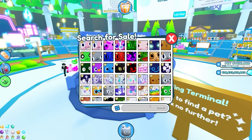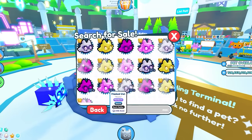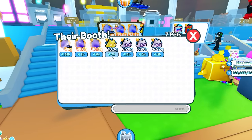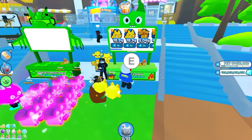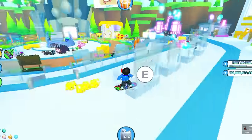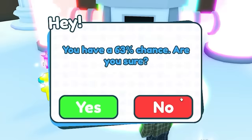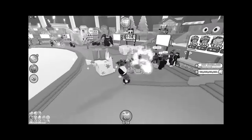Now we just need a rainbow one. Nobody's selling a rainbow masked owl? I need to find another gold one — there it is. Six billion. Nobody, there's no consistency in the market for these secret pets, but I'll take it anyways. This person's selling two of them — let's buy both golden owls. Since nobody's selling rainbow ones, we have to actually make a rainbow one. I have four masked owls — I'm risking it all! 63%, come on... No! I spent 15 billion gems for it to fail. I bought them from somebody called Sad Boy — I'm now the sad boy.